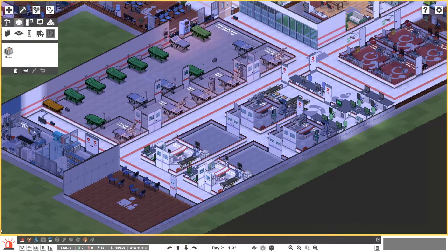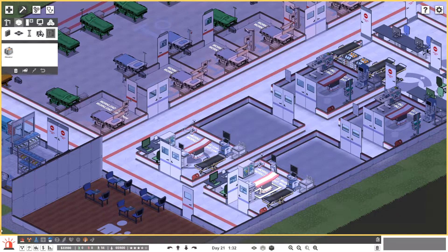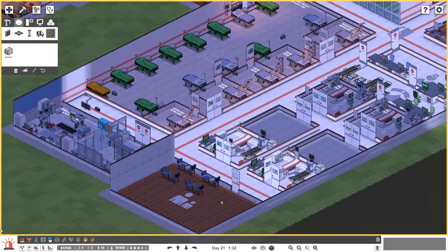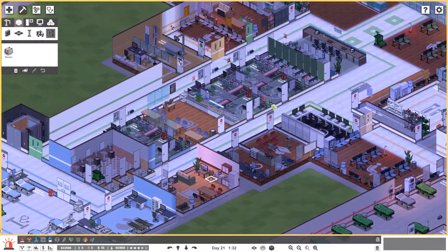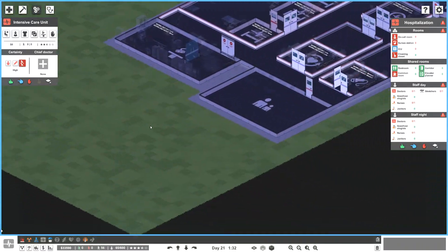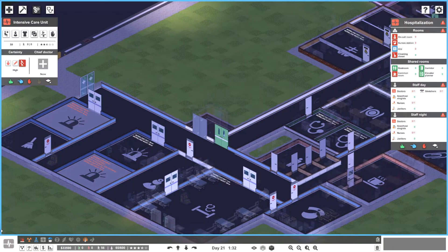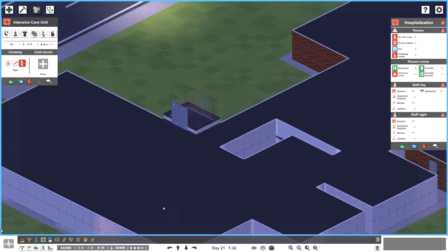We've still got our normal rooms, I've got more people working overnight, we've got the cardio and the ultrasound staff doing jobs. I've never seen anyone use this room yet. What we'd do today is go up a floor. One of the things we need is an intensive care unit, because we've got patients who, if they're in overnight and they struggle, we can't treat them. We haven't really got much room down here so let's put it on a new floor all to itself.